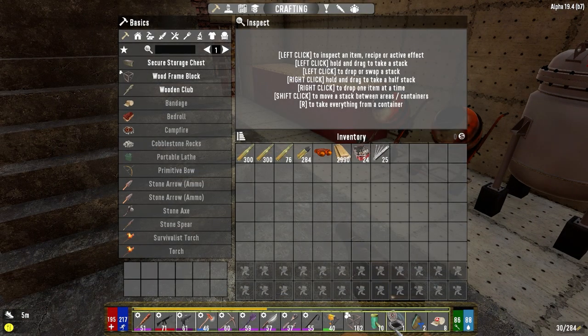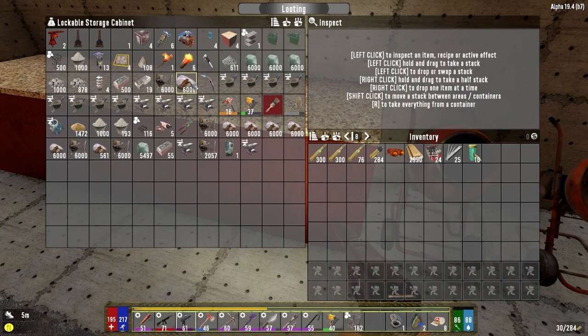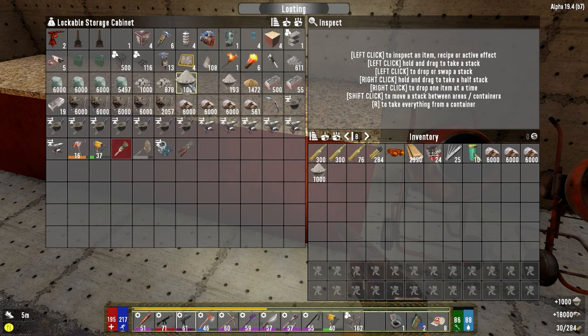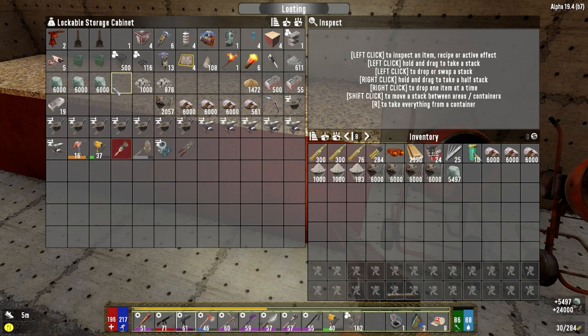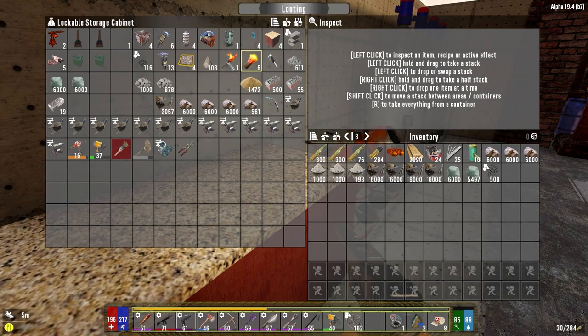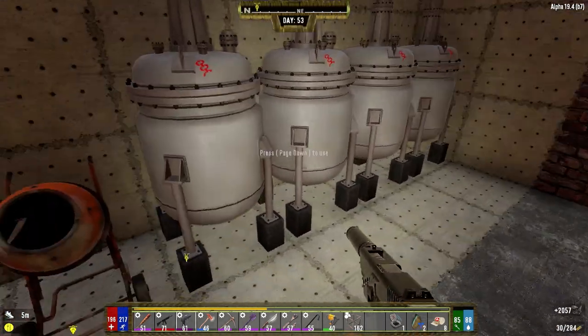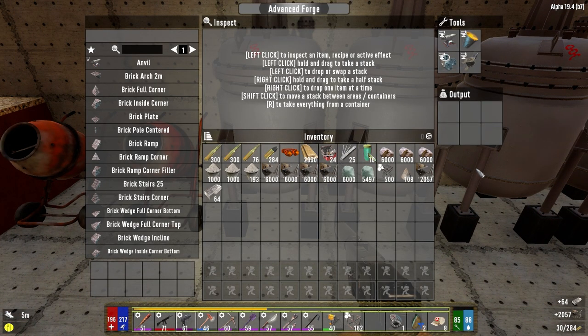Let's get some materials and start working on this base here. I mined a whole bunch of stone — I should have set that going into the cement before we left this morning. Got some concrete. Orange iron. We don't have any steel, but we can solve that problem pretty quick. Rebar frame blocks we'll take with us. We've got to grab the spikes as well, so we're going to need a little extra iron. A little bit of forged steel going in here.